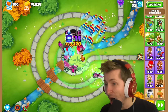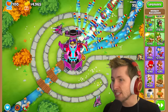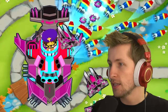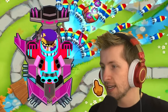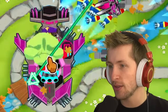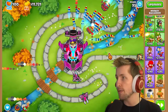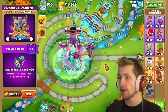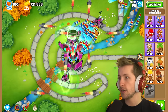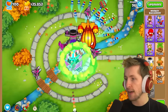Whoa — holy cow, that looks so sick! What is it even shooting? It's like red and pink and purple — I love the effect that it has, it actually looks so cool. And it has both abilities — this thing is broken. The planes also shoot out the missiles, and the planes also have the submarine effect too.